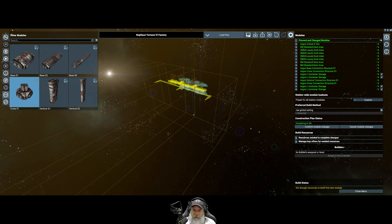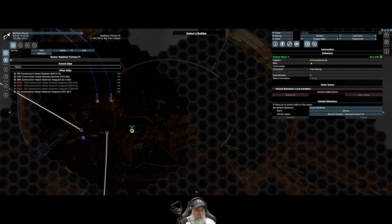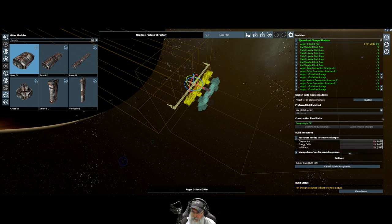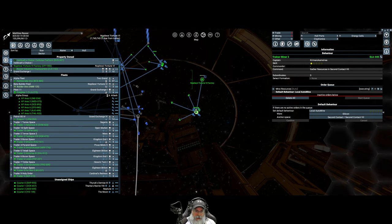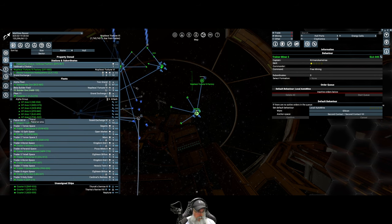I think we're good with this. Let's confirm our module changes and assign our builder - he's been waiting in the wings ready to go. Now we're going to hop out of the build menu. Those are the resources we're going to need. Our freighter one should be coming in very quickly.